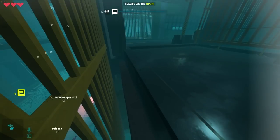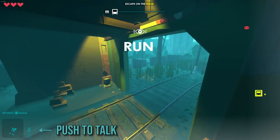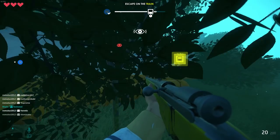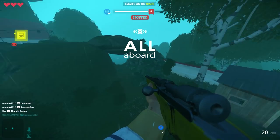After a zombie gets selected and infects 2 people, the gates will open and humans are free to get out. You can press C to talk to your fellow teammates. This is the part where you need to outmaneuver the zombies whilst looking for a weapon and making your way towards the train.